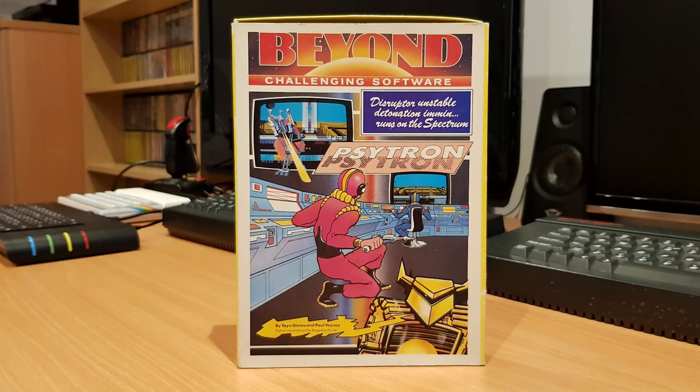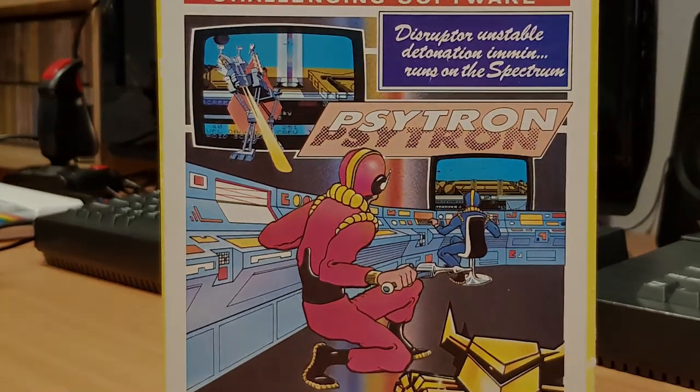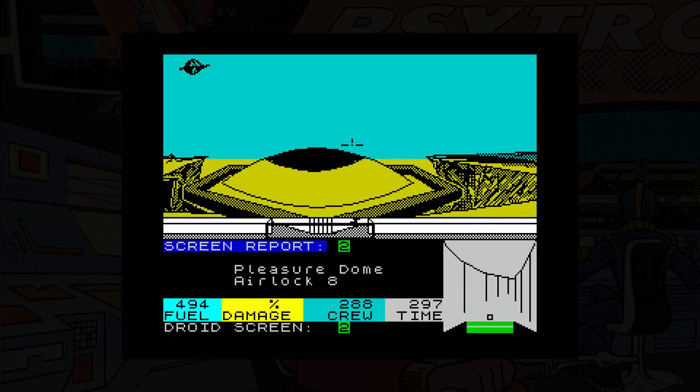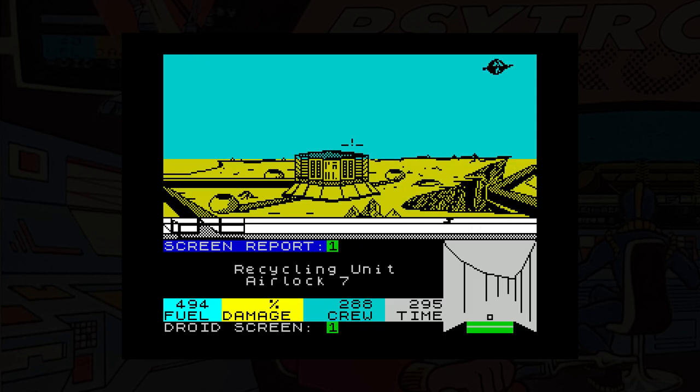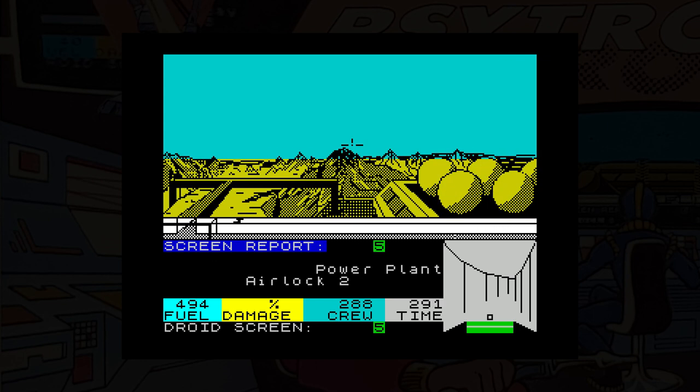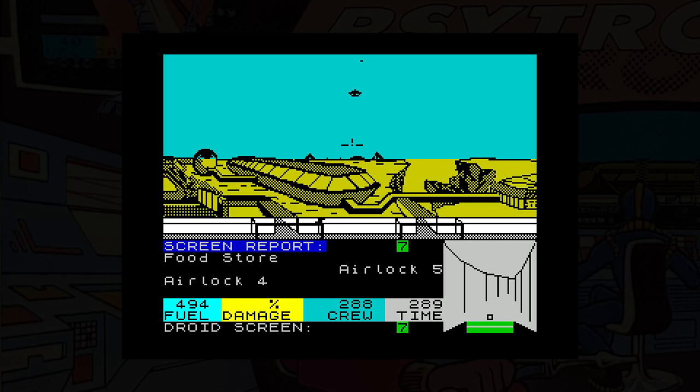This is Cytron, released by Beyond Software in 1984. This is a game that sold heavily on its beautiful graphics, and yes, they do look really good. But the game doesn't actually use them. Instead, the action takes place either in a small tunnel or above the Batula 5 installation. Cytron is the name of the computer that handles the entire installation, from life support to defence, and in this game you become Cytron.